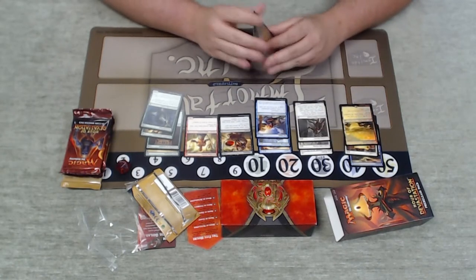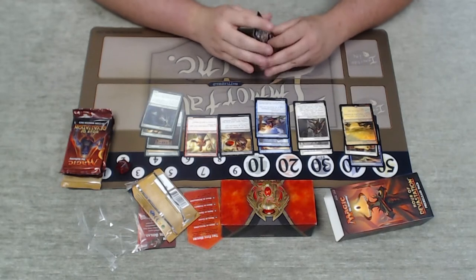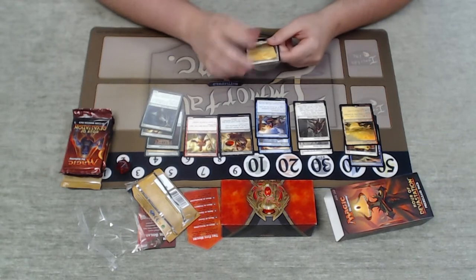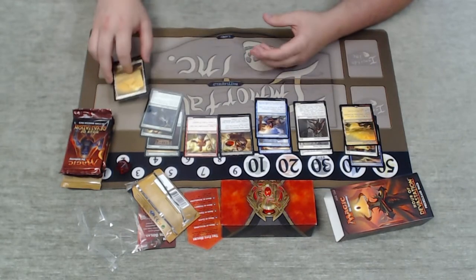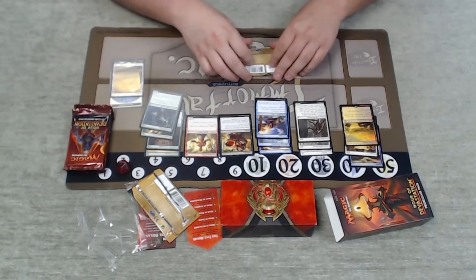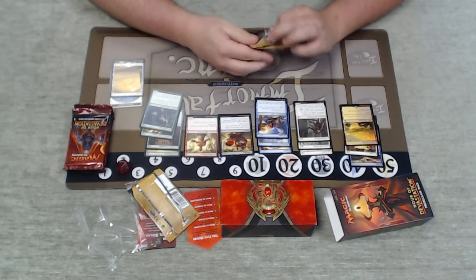So we've got some strong green and white in this pack with the Fan Bearer, True Heart Duelist, Cartouche of Strength. Landed a token, got a Full Art and a Foil Dual Land because I am just the luckiest human being. A little bit too early to talk about what we like, but there's some strong green and white here. We'll see what else we get.